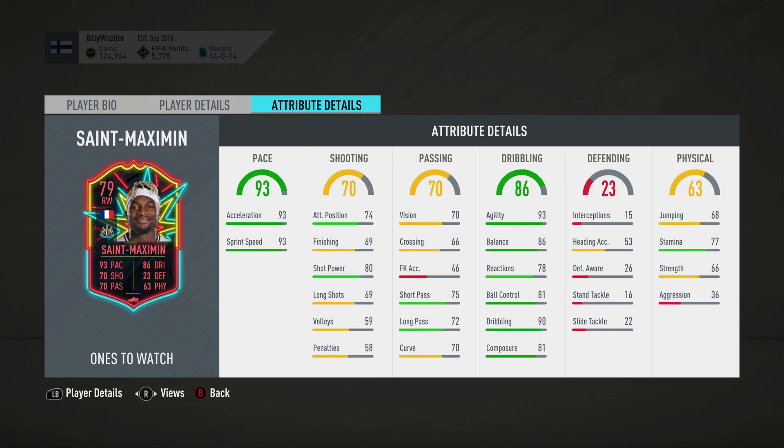The attributes — he's fast as anything, 93 pace. With an extra bit of speed from the chemistry card he'll need 99 pace, that's what I'll do. I'm going to get this one and keep him. Shooting is 70 — attacking positioning is alright, shot power is okay, but his finishing is a bit poor, long shot is a bit crap, volleys even worse, and he won't be on penalties. Passing — short pass is good, long pass is okay, his crossing is a bit crap, which is forcing him to be good as a right winger.